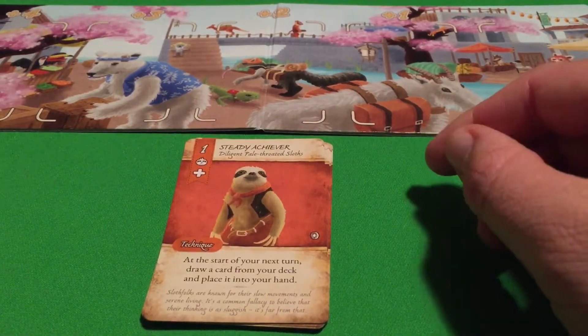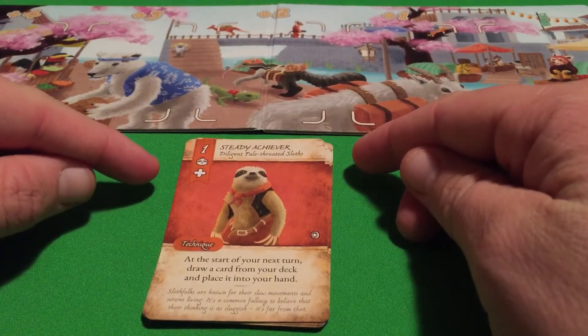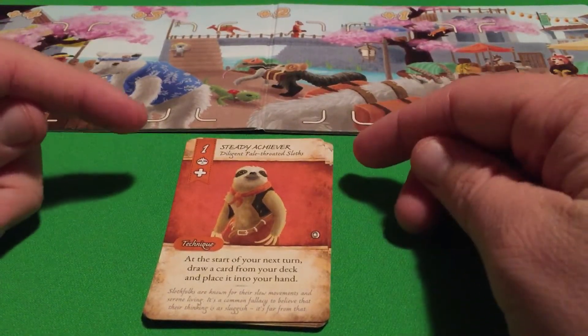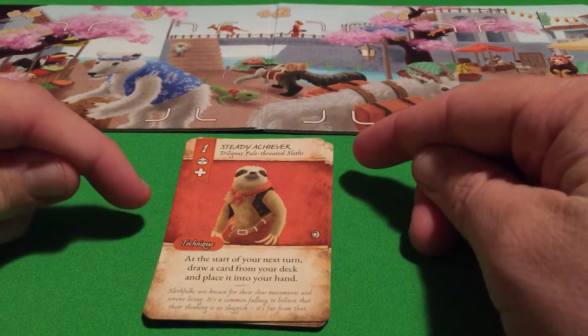All right, so welcome back to Dale of Merchants 2. For this video, we're going to be talking about the diligent pale-throated sloths and all of the various items in their inventory.